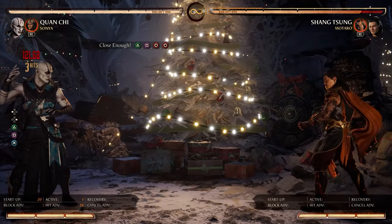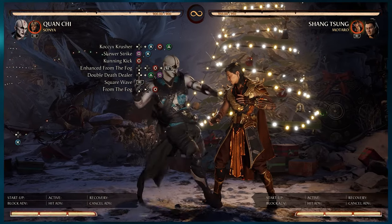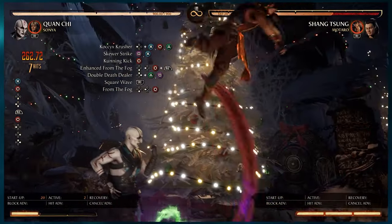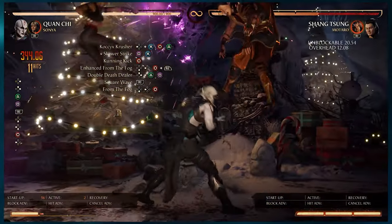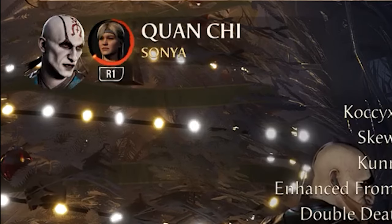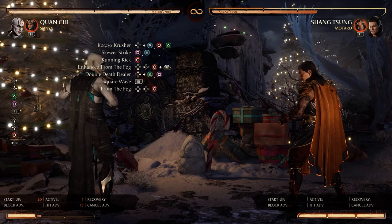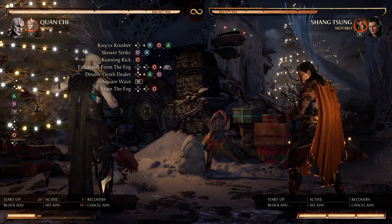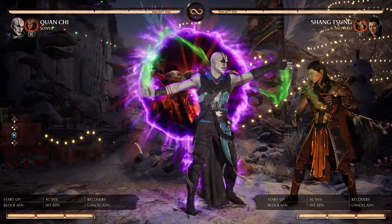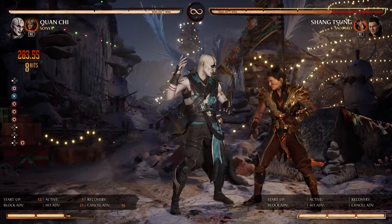Not that damaging, but I have a more damaging combo. Back 3-4-2 right into the 1-2 sewer strike. And instead of our usual finisher for Sonya, we will do the square wave and then from the fog — 36%. Still not quite in the 40s like Sereena, but he has great projectiles. Speaking of projectiles, we can have his zone of power activated.